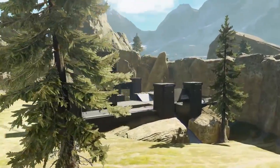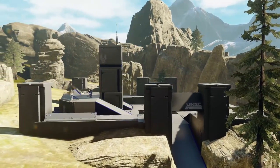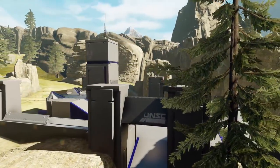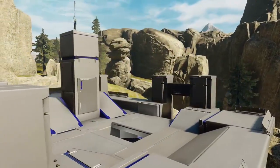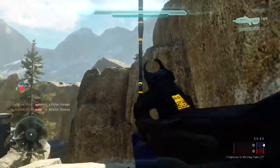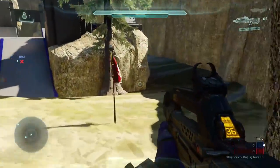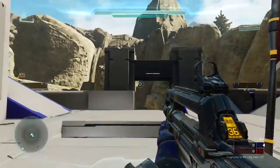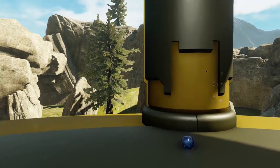The map does feature some asymmetric elements — each side is distinctly different, where one is surrounded by rocks and the other looks more like a beachhead. The base design has some subtle geometry that allows for interesting sight lines and engagements. Unfortunately, overall the map is just too flat, and there aren't enough opportunities to use new Spartan abilities like clamber and thrust in meaningful ways, so engagements can become stale.